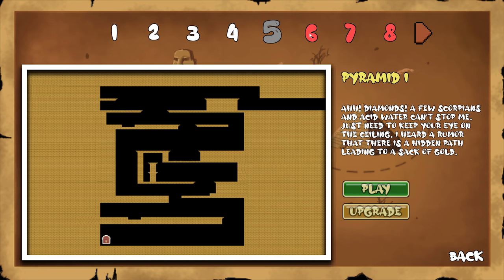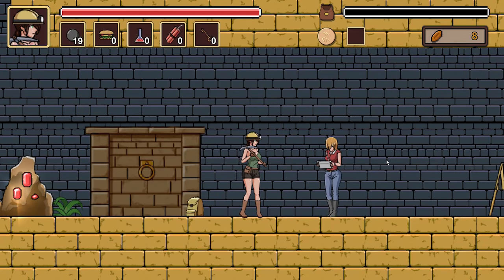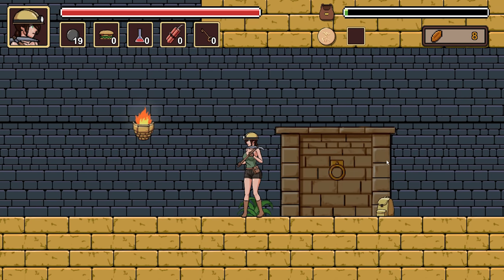Pyramid one - diamonds, a few scorpions, and acid water. Can't stop me! Just need to keep your eye on the ceiling. I heard a rumor there is a hidden pan leading to a sack of gold. I wonder if that's something visibly here - maybe hidden in the walls that we have to break open. We do have enough for an upgrade to our pickaxe, so we'll definitely take that. It talked about scorpions, so we probably have a new enemy type here. I'm also curious about goblins - it feels like we might not see them here if it's just scorpions, though they could add them too.